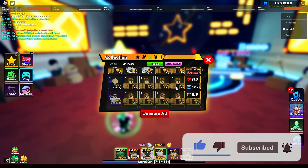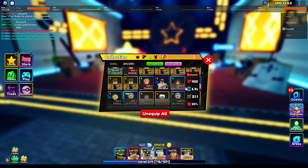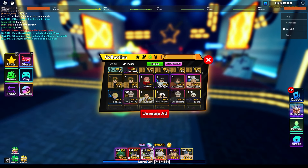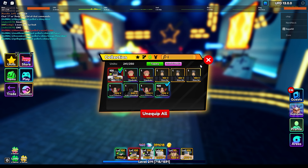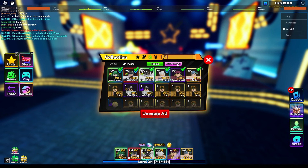We have max inventory actually, and we only have 468 gems left, so I'm not even going to use the last bit. Let's see — we only got two Itadoris. That is actually insane. I was hoping for at least three or four.